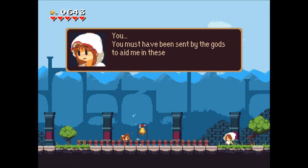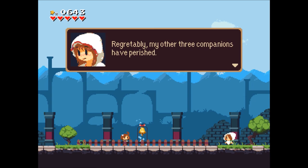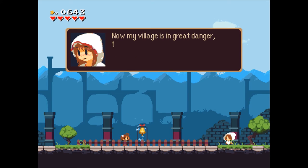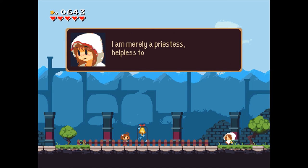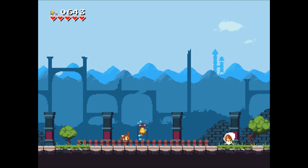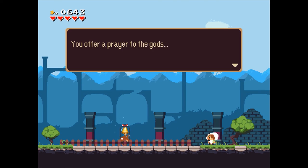A new NPC speaks: 'A distortion in time — you must have been sent by the gods to aid me in these times of peril. I am Keiho from the village of Koho. Regrettably my other three companions have perished. Now my village is in great danger, threatened by foul creatures that lurk in this place. I am merely a priestess, helpless to face anything like this. Please, I need you to help me save my people.'